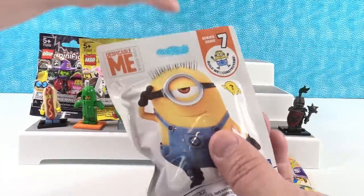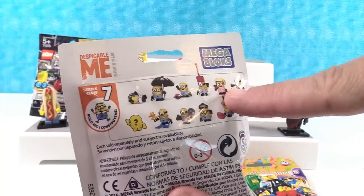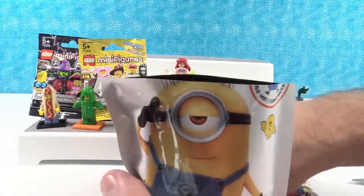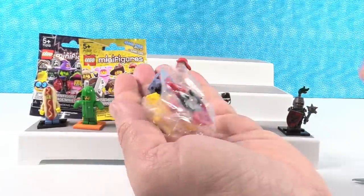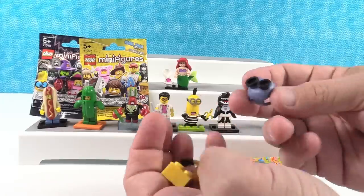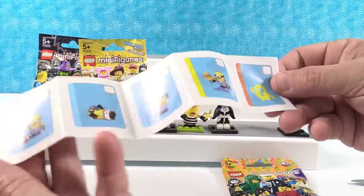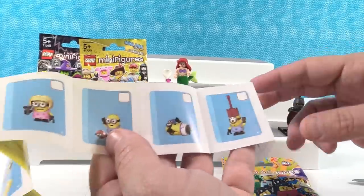Paul opens Despicable Me Series 7. He'd like Miss Minion or one with flippers. While opening, Shannon gives a shoutout to viewer Lavender Dragonite — an awesome name that sounds like a mineral from World of Warcraft. Paul opens the bag and thinks he has the mystery figure because of something red, but needs the checklist to confirm.